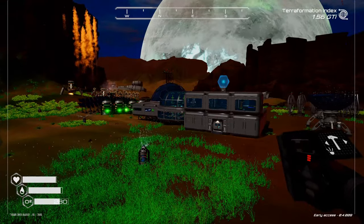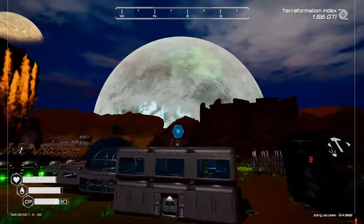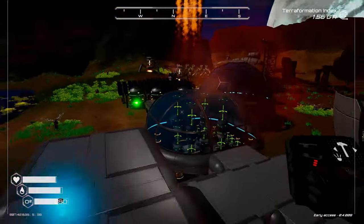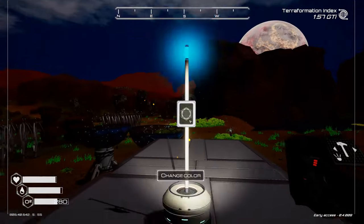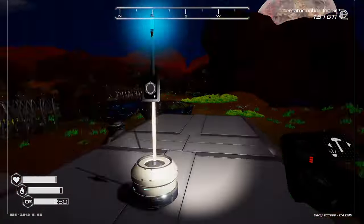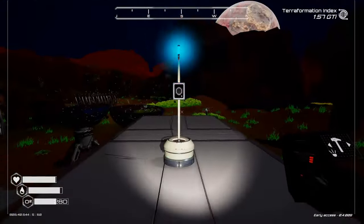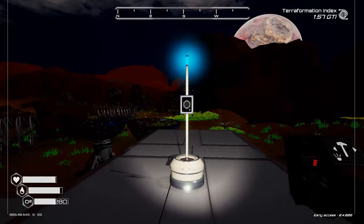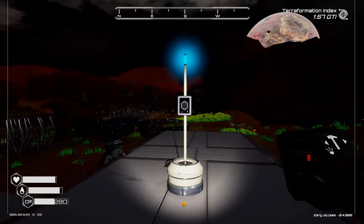Tip eighteen: in the beginning you don't travel far from your base because you don't have enough oxygen. But when you are able to travel further, as soon as you get access to the beacon, build it. This little piece of kit is a lifesaver — it appears on screen and guides you back home with ease. At times you'll be speeding back as the oxygen runs out and this is your guiding light. It's a very handy piece of kit.